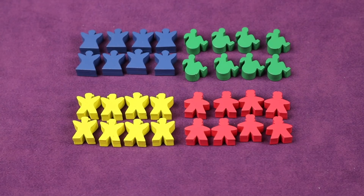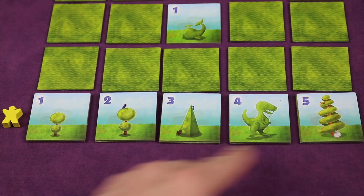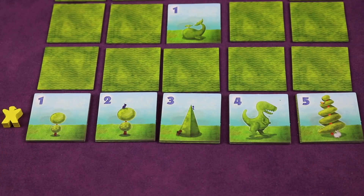Each player is going to take a set of visitors, which have different types of meeples and colors. The goal of the game is to get the most points, and you gather those points by having your visitors look through straight sight lines and look at different sculptures of ascending values, because each of these are going to be worth face value if you see them all. You'll also be getting bonuses for the same types of sculptures in those sight lines.